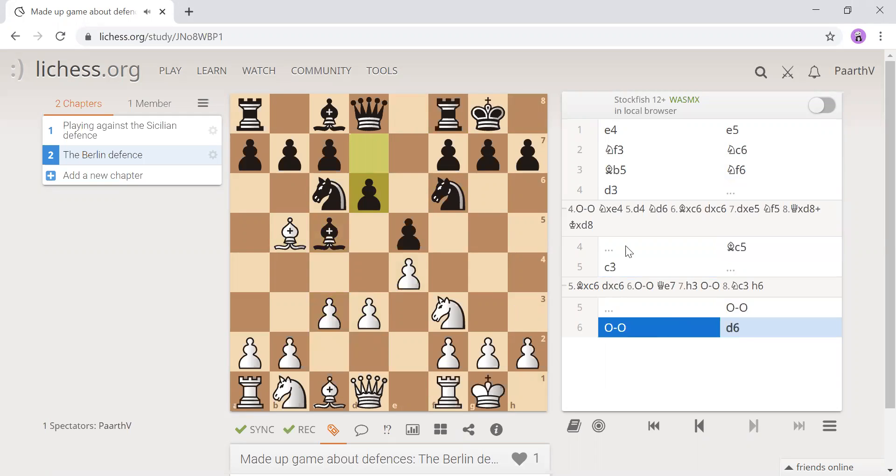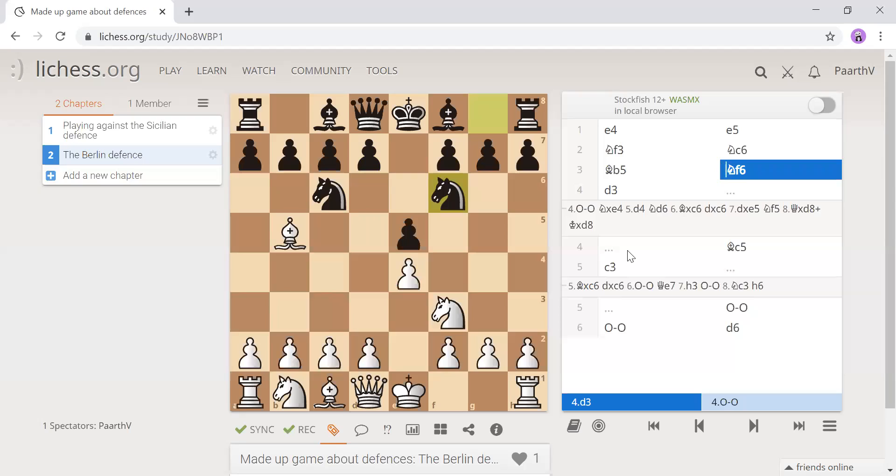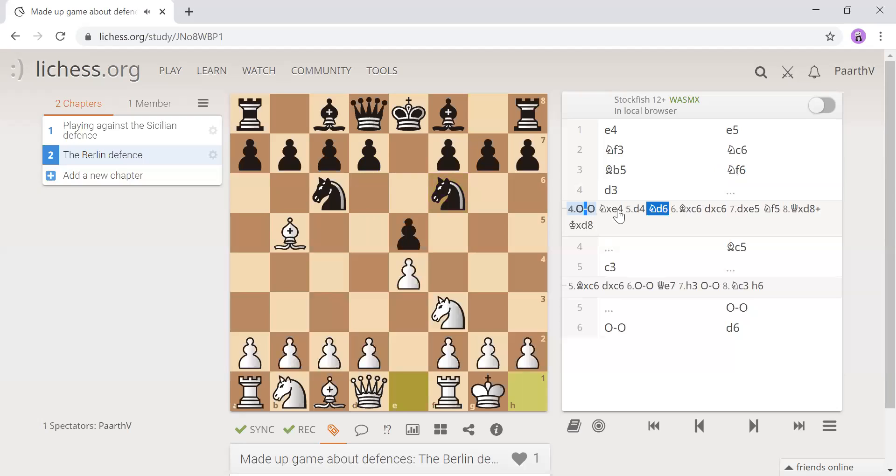From another variation, castling is what's mostly played usually. Then we have knight takes on e4, because it's undefended. Remember, the fork is always in this square when the queen is like there.